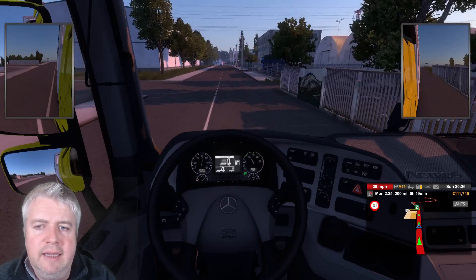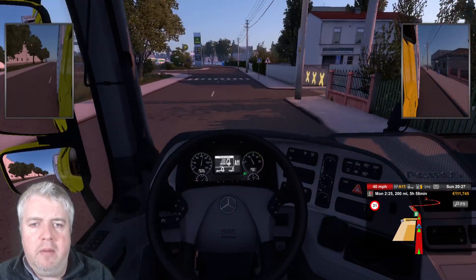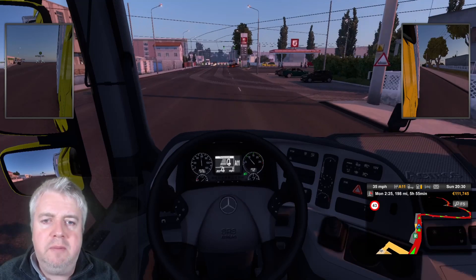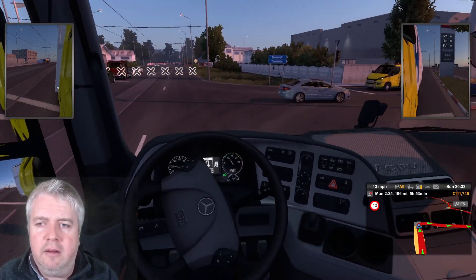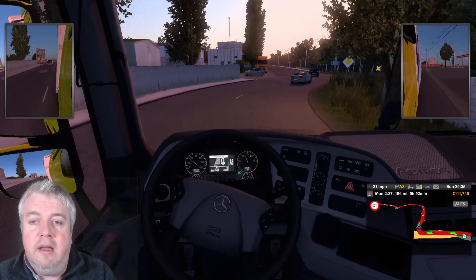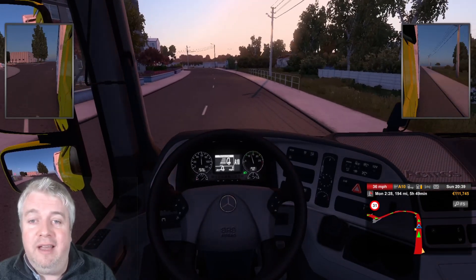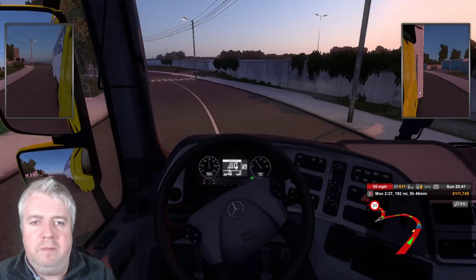We're just driving into Galeti. This is on the left where we dropped stuff off a few episodes ago — this is about as far south as we've been on this route. Coming through the city to pick up the question mark. It's an absolutely glorious evening — really, really pretty. We're going to need to sleep at some point because I want to see the ferry in the daylight and have a good look at what that's all about.